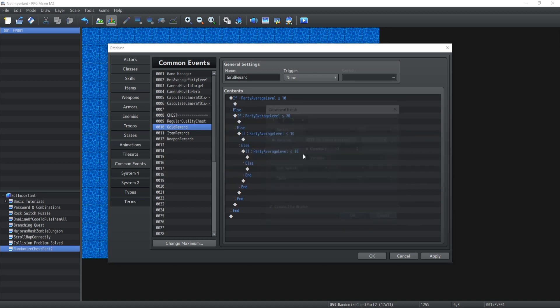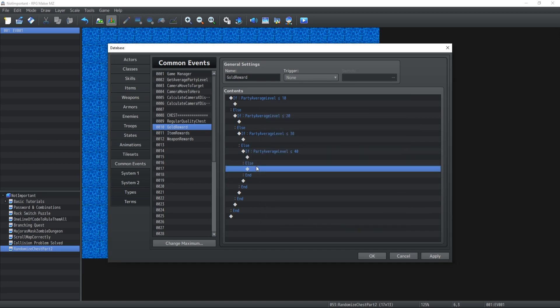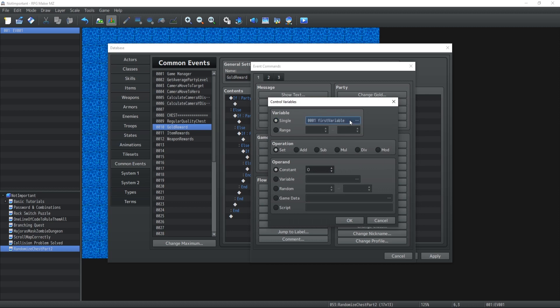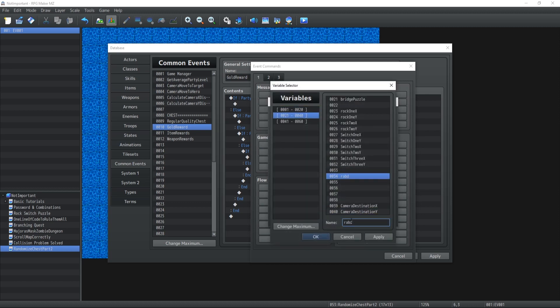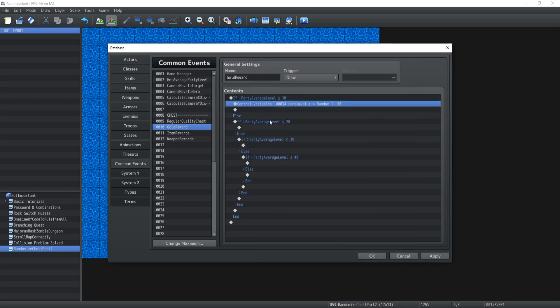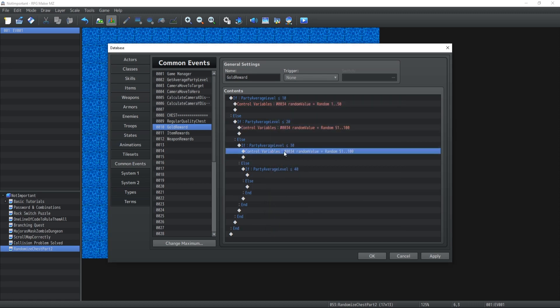The party average level conditional branches will be: smaller or equal to 20, 30, 40, and then 50. If it's below level 10, we're gonna have a new variable which is gonna be a random value that we'll use only for randomizing numbers. Random value is gonna be somewhere random — whatever you feel appropriate as a gold reward for characters below level 10. I'm gonna give a random between 1 and 50. For level 20 and below it would be 51 to 100, and so on and so forth.